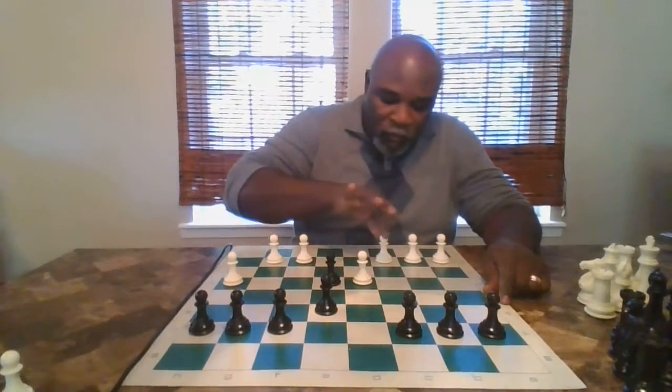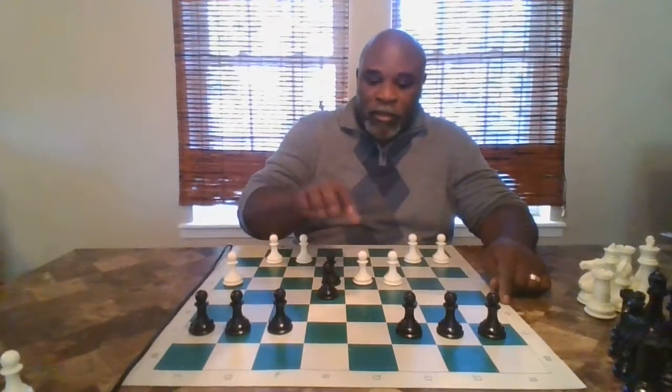Let's say I move this pawn forward and my opponent moves this pawn here. Now this pawn is directly diagonal to my pawn, so my pawn can capture his or her pawn. This pawn can capture that because it's directly diagonal to it.